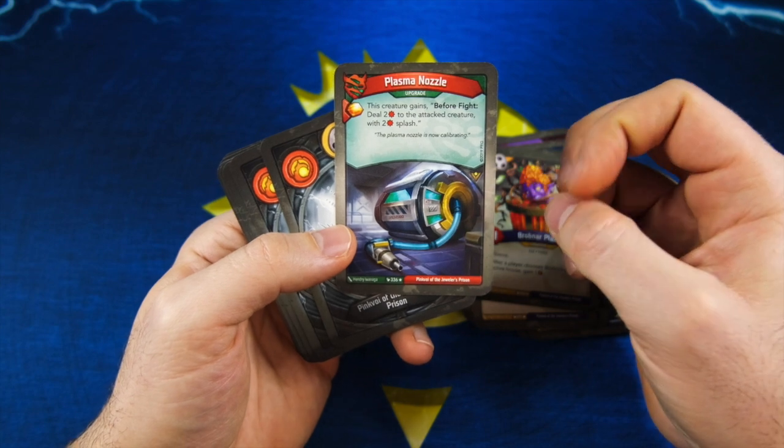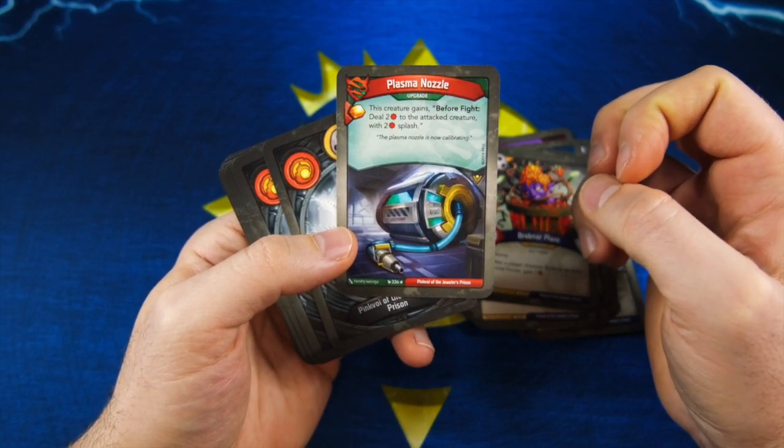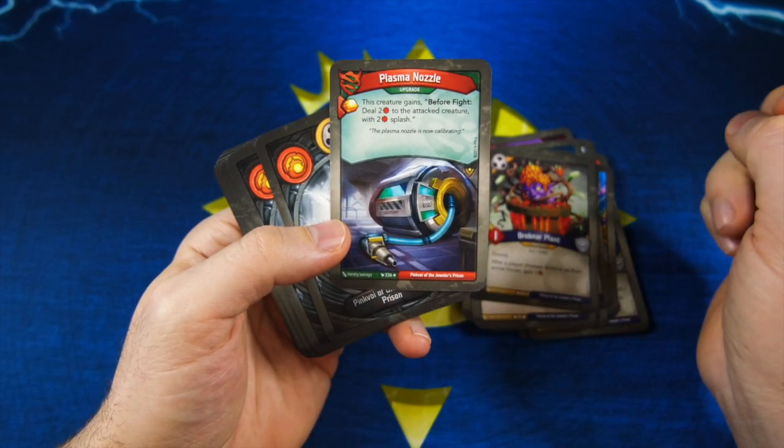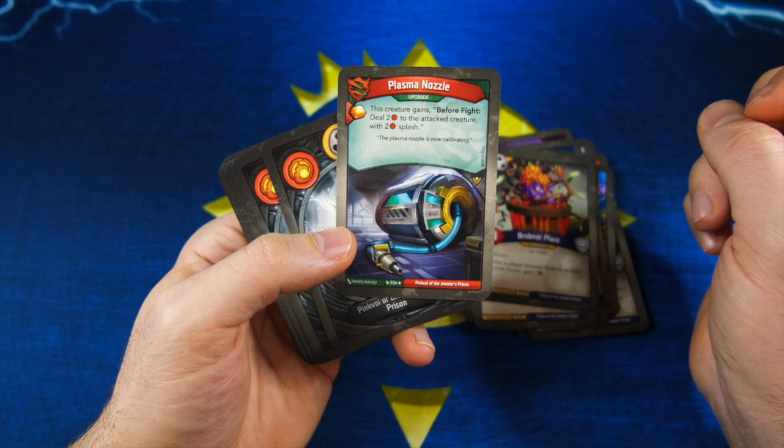Maverick — wow, this tripped me out so hard, I was like what the heck is this. So Plasma Nozzle — look where the maverick logo is. I've never seen a maverick upgrade before, I think this is my first one, so this is neat.